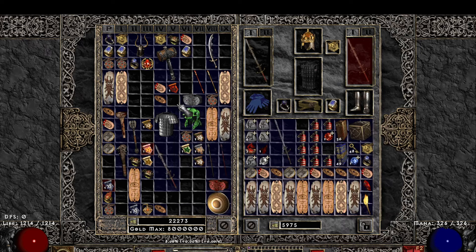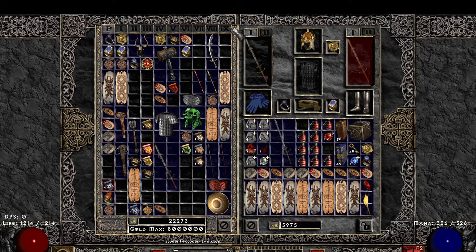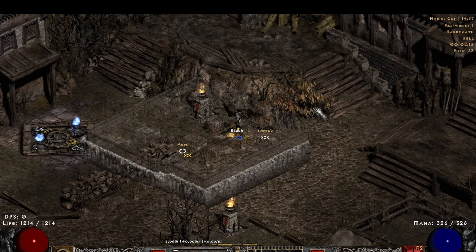Some other options you could go with: the Vamp Gaze for the Helm slot. That's pretty much it for gear. Let's go to Skills.